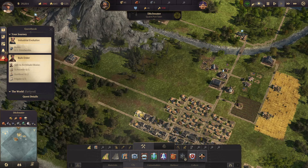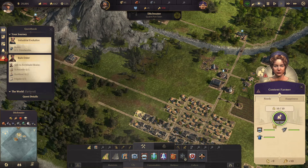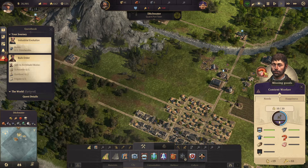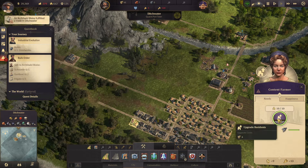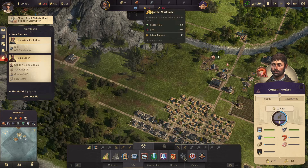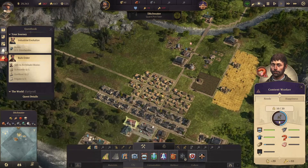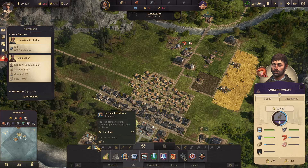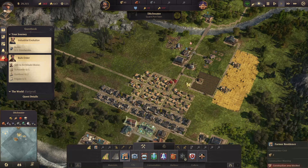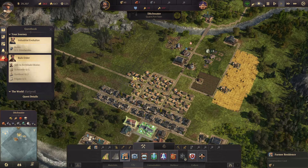I need to build some more housing. These ones can be upgraded now. That one needs sausage. Can you be upgraded? Yes. So that just gives us a few more workers — we now have 15 less farmers. Let's build some farmer residences over in this area.